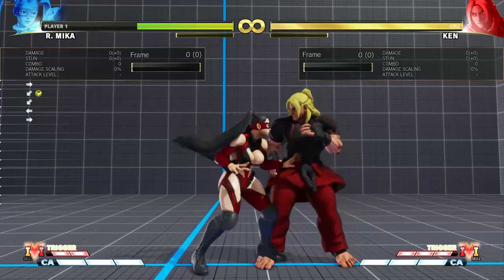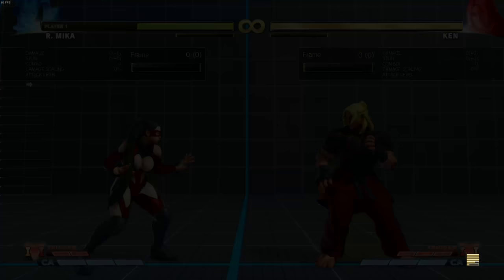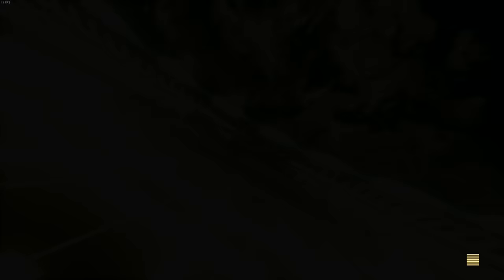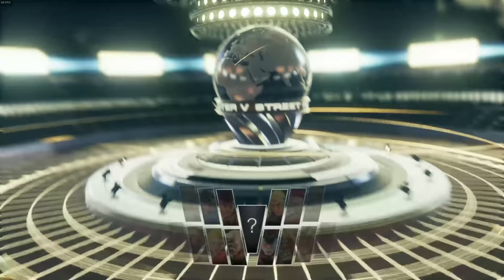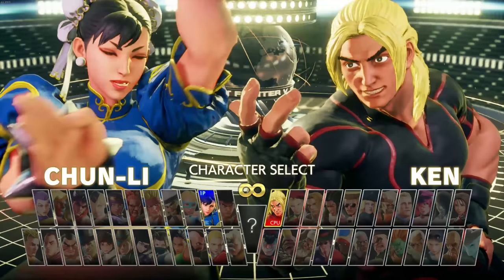Mika's main issues are that she has to play in a risky way — this is a character that has to take many risks to win, and the risk-reward isn't always in her favor. You need good reads on the opponent. Her neutral game isn't the best and her normals are stubby, so life isn't easy with Mika, especially with V-shift in the game now.